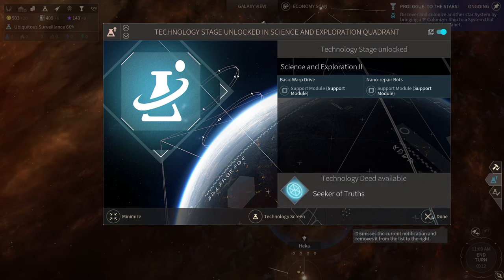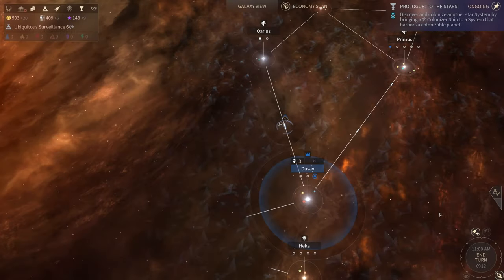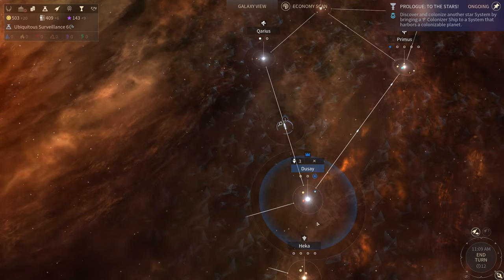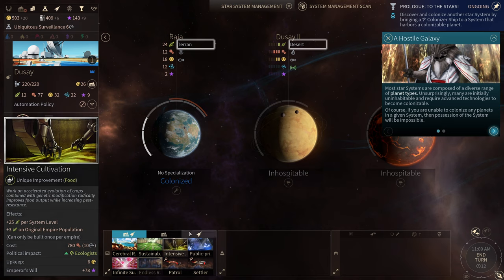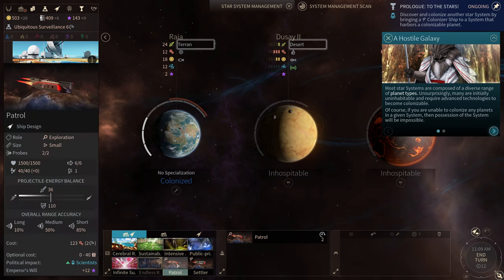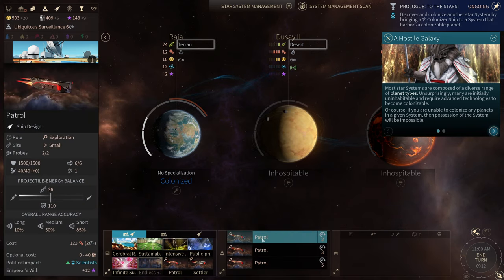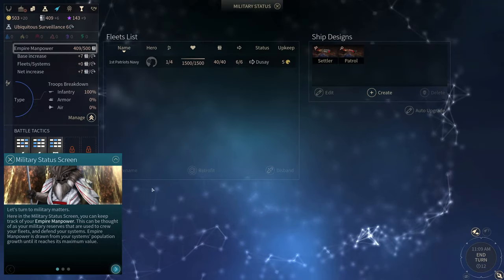Technology stage unlocked — technology deed available: Seeker of Truths technology deed. So Xeno Industrial Infrastructure is done, Xenobiology done. Let's go into our system and build — I have one, I want three more patrol ships. We need to go look at our ship and how it's outfitted.